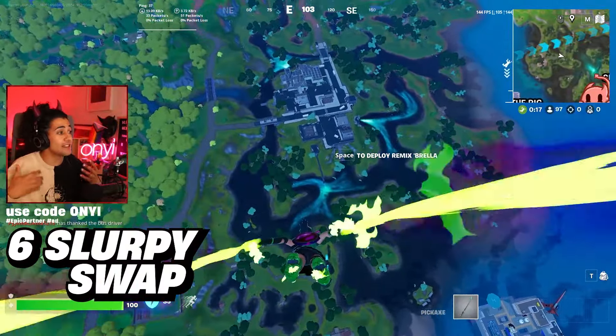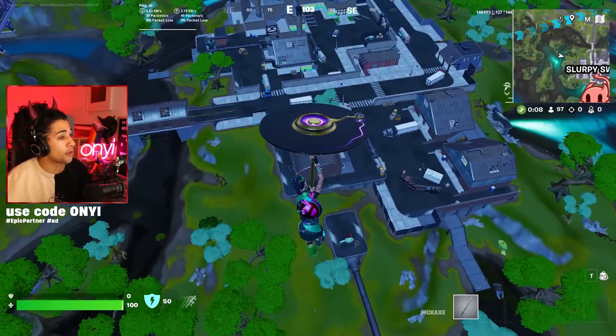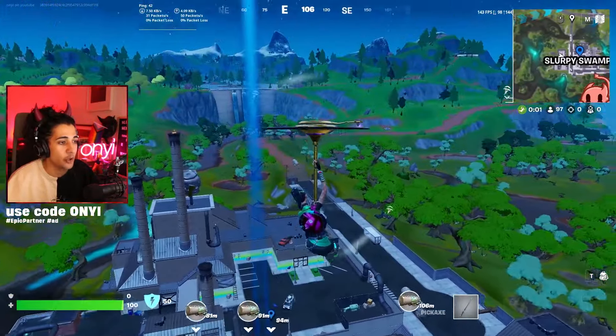Starting off at drop number six is Slurpee Swamp. This is an absolutely goated drop spot on the map because there is a total of four slurp trucks that spawn here, each of them giving you a hundred shield.